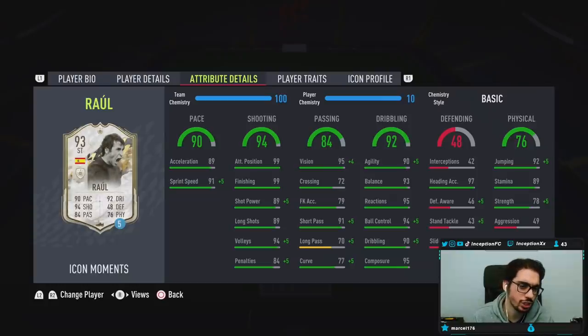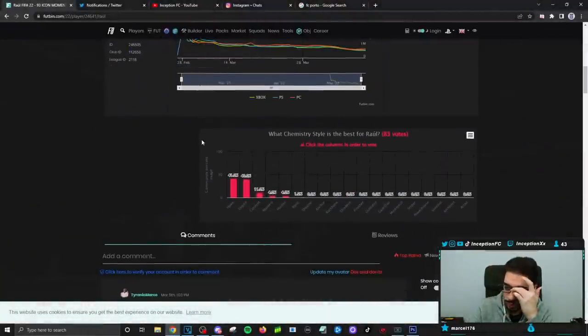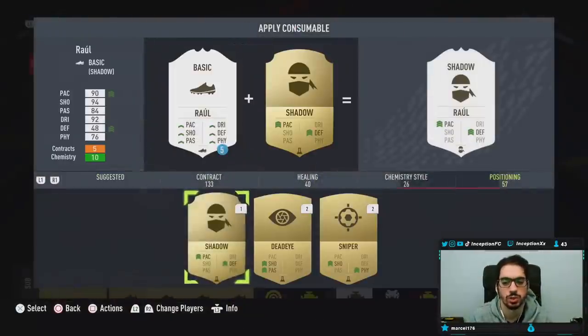It's a strangely formatted card, yeah, a little strangely formatted. So he's 5'11" — what is his body type? People are giving him either the Hawk or the Engine, because the Hawk makes his shooting perfect with the finesse shot trait, and then the dribbling you work with for what it is. He's 5'11" lean body type. I think giving him a Hawk to try out wouldn't be too bad.